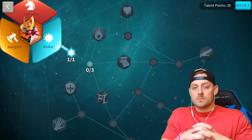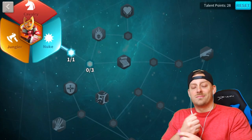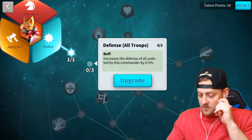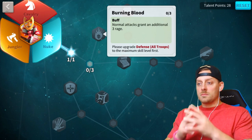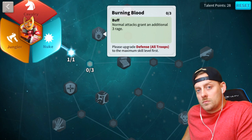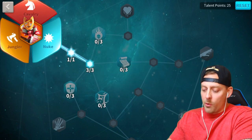For Minamoto, the build is based around his first skill, which deals high damage - 1400 damage factor when maxed, plus an additional 600 damage roll. The first key talent is Burning Blood: on a normal attack, gain an additional 9 rage. This works like the old disturbance/rage factor - every turn you gain extra rage, which re-rolls his skills and lets him output a lot more damage. To unlock it, you need to fill three defense slots first.